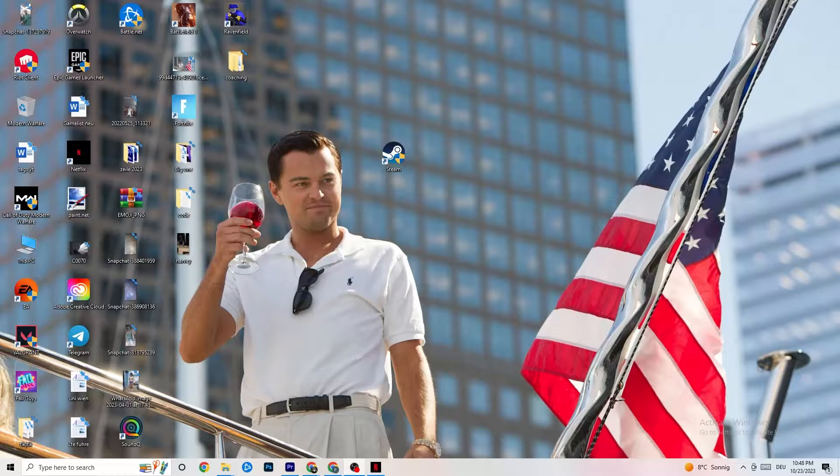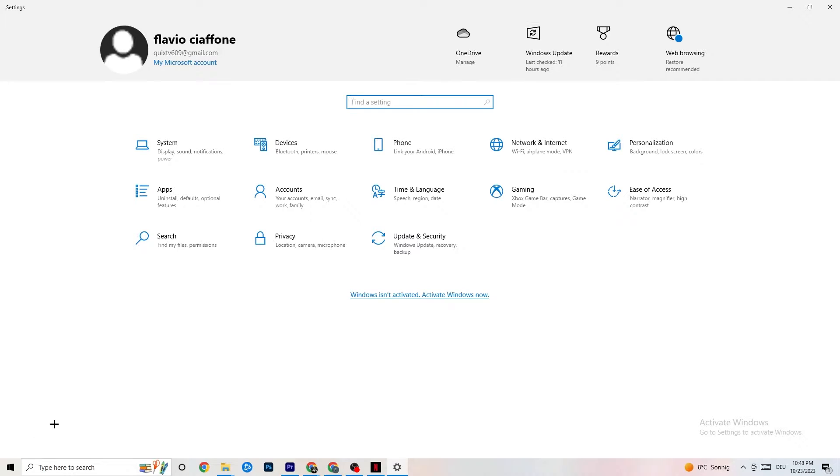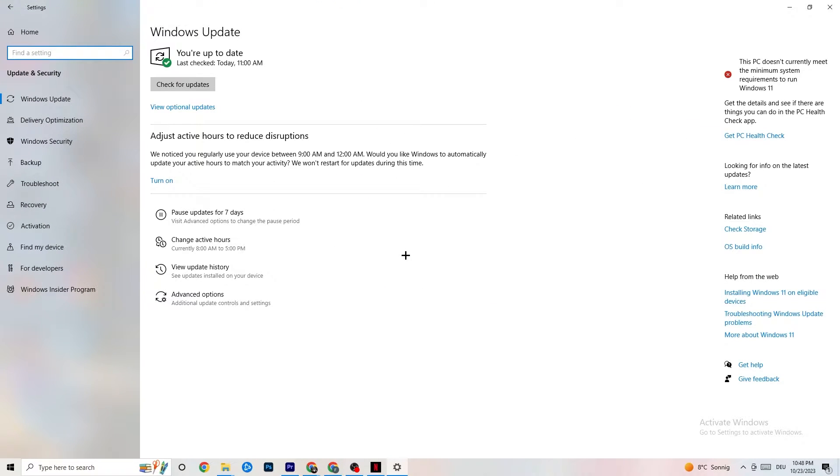The first thing I'd recommend for everybody is to navigate to the bottom left corner of your screen, click on your Windows sign or use the key on your keyboard, click onto Settings, and navigate to Update & Security. It sounds a little basic, but trust me, it will solve 90% of your problems if you just keep an eye on your updates and driver updates. Check for Windows updates — updating your Windows will solve basically every problem you're currently having.